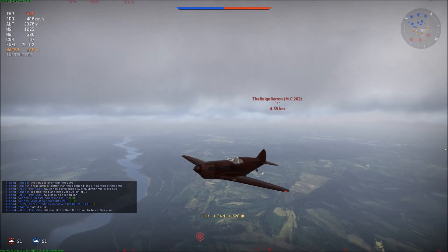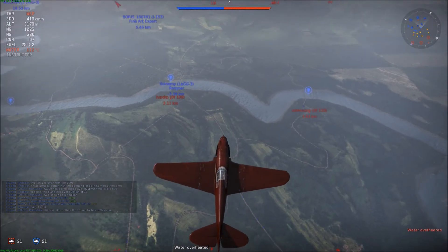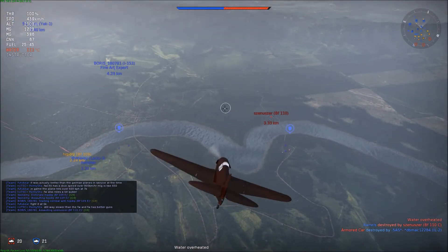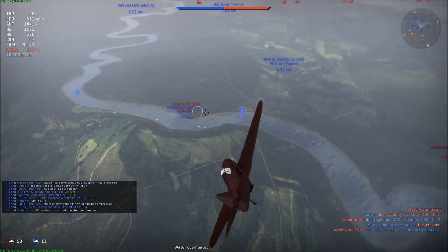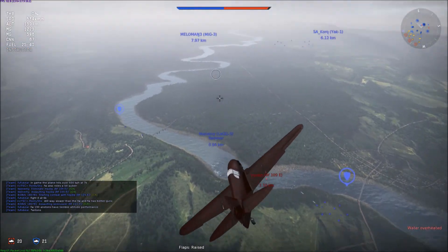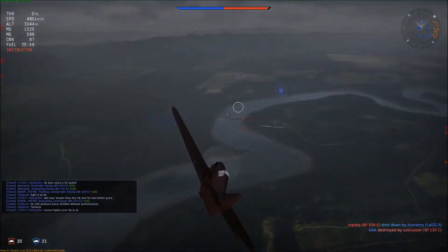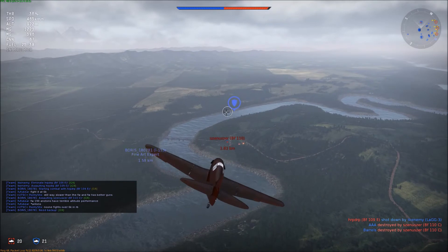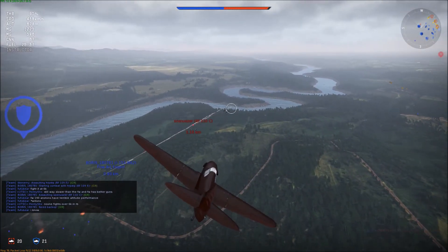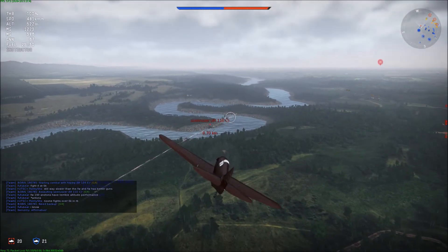The BF-110 is at low altitude. The MC-202 is mainly what I'm worried about at the current moment. However the BF-110 is a very good target — we can head on the MC-202 but he's going away from us. Let's go for this BF-109 right here — and he is dead. Nice job team. Let's dive for this BF-110. That I-15 is not going to be able to do much because the BF-110 is a tank, and even though they're Russian 7.7s, they are 7.7s nonetheless.